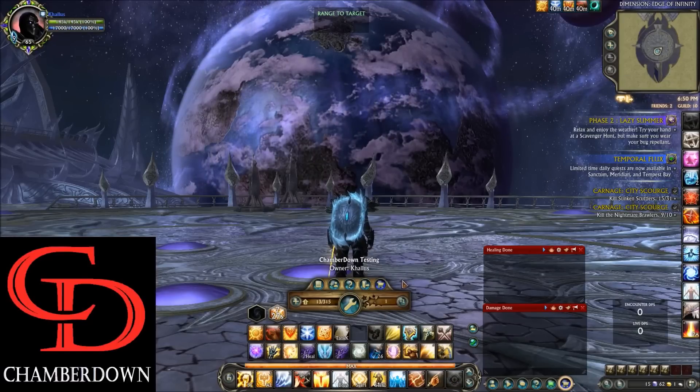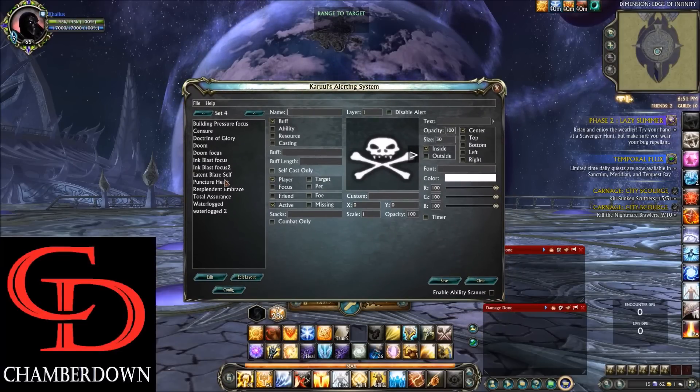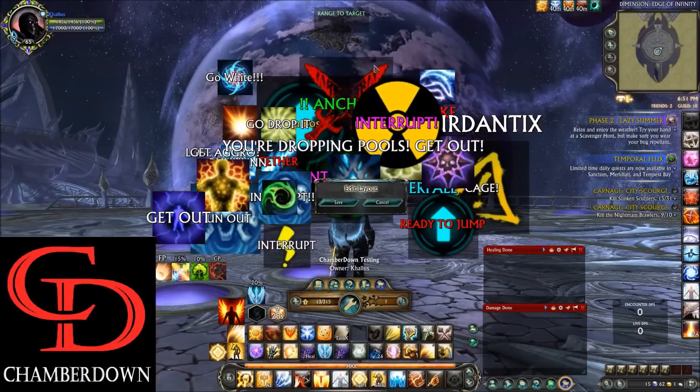Now let's talk about the KAlerts. I put quite a few tank-specific KAlerts in here. For the Justicar build specifically, you'll see we have Latten Blaze — keep this visible because most raids will be running a Purifier with Latten Blaze on you. You can keep an eye on the corner of your screen, and if it's up you know you have a safety net and can judge which cooldowns to use based on whether it's active or not.